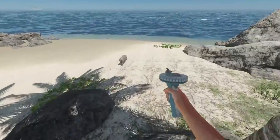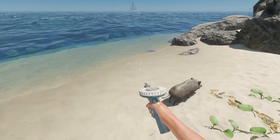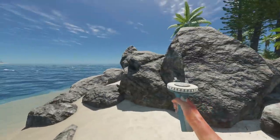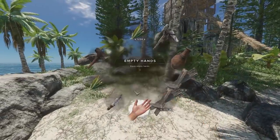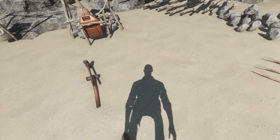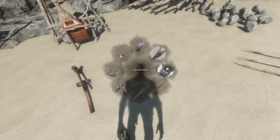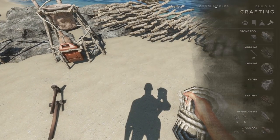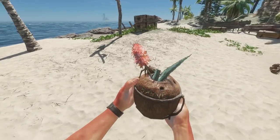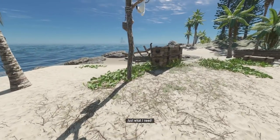Come here, you. I'm giving you a name - Benji. There we go. Little Benji roaming the island. I'm getting really frustrated that I keep getting sunburnt, so I'm just going to go and make the aloe salve. There we are. Perfect. Just what I need.